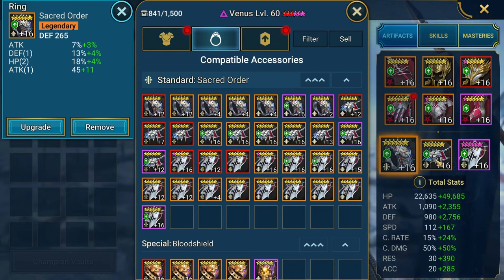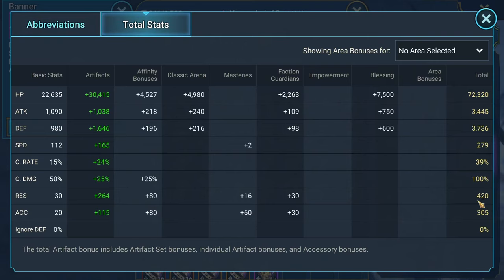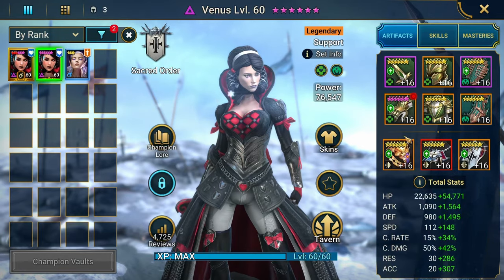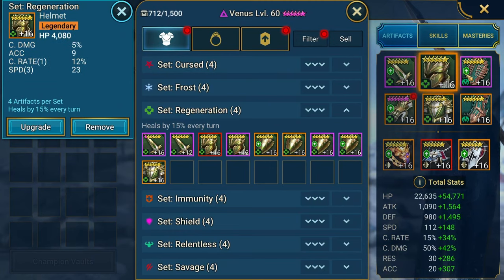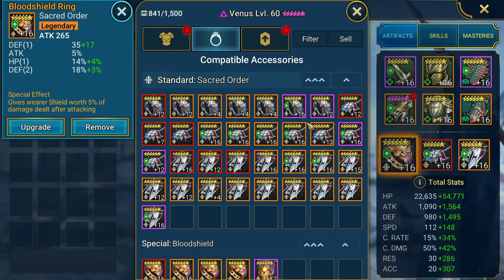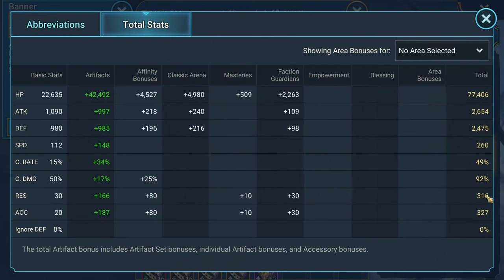This Venus has a lot more resistance, which stops the debuffs that come from the Hydra heads — having more resistance means the Hydra heads can't place debuffs on you, which is very helpful. This Venus is in Regen and Immortal because I use her to solo the Scarab King in Centranos. Looking for speed, survivability, and accuracy. The Blood Shield Ring — you need that when you go up against the Scarab King. Speed, accuracy, resistance where you can get it.